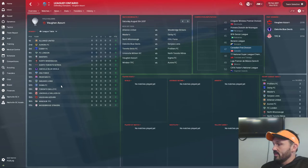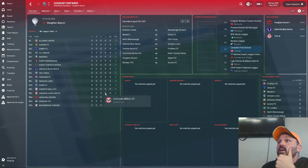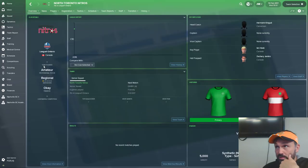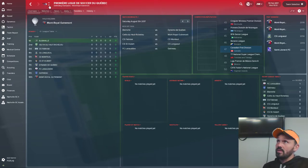I've also added League One Ontario — Ontario's provincial league — with all 17 teams. The only difference is Toronto FC's academy competes in this league in real life, but if I put them in here they wouldn't populate with players, so I left Toronto's Academy in the academy section. I kept the North Toronto Nitros — a real-life team that left League One Ontario this year — but for the purposes of this file I left them in.